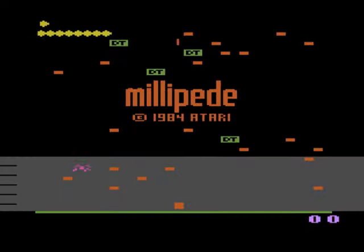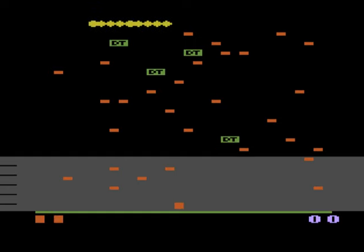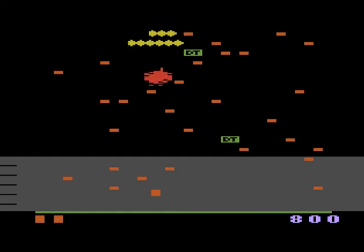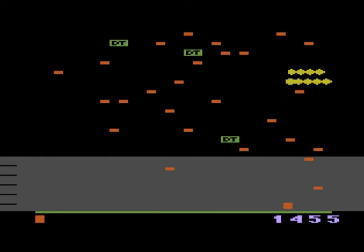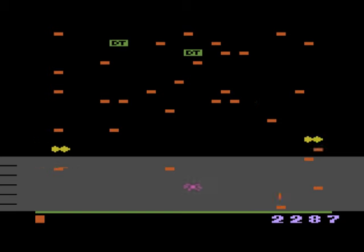The objective, gameplay, and layout are all similar if not identical to its predecessor, only that instead of a centipede invading your garden that you must destroy, it's a millipede this time around — as if the graphics could really make that distinction. You're stationed at the bottom of the screen, shooting upwards at the invading bug bastard that descends, and you have a limited space you can maneuver around.